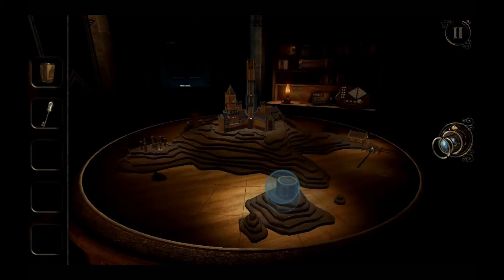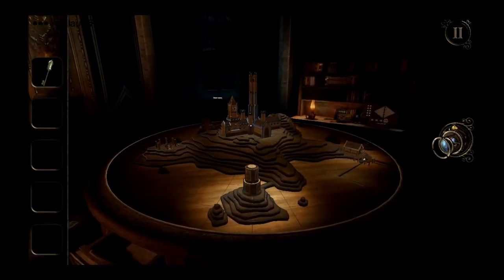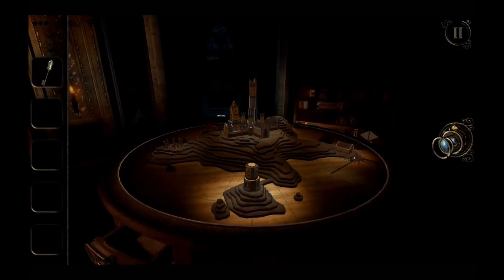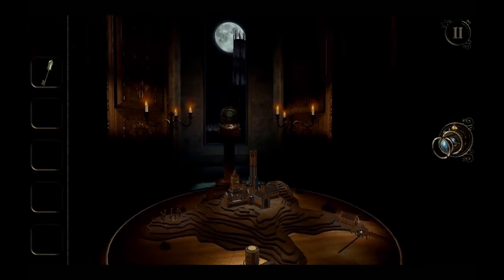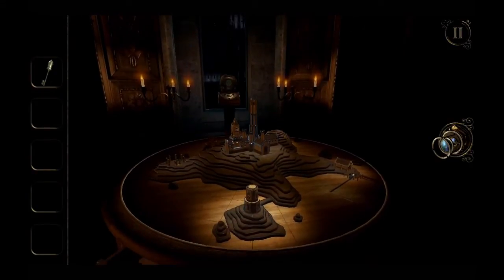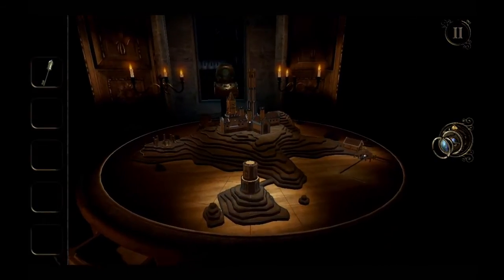Now that we've got a new cylinder, we can use that on the final portion of the puzzle. Check back to this round table and put on it the next piece - the cylinder - which will in turn activate the elevator and move you upstairs. Upstairs is another new puzzle item, which is the diver's helmet.